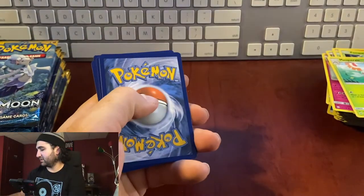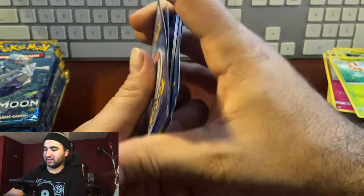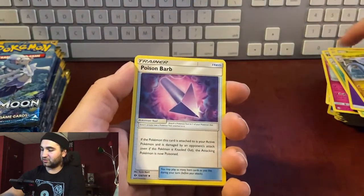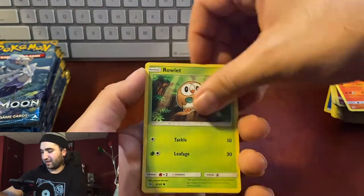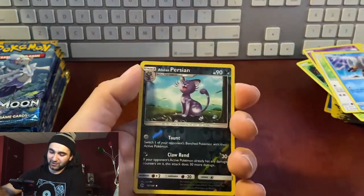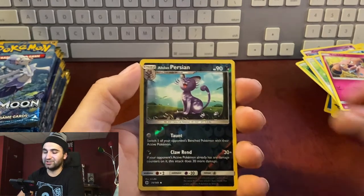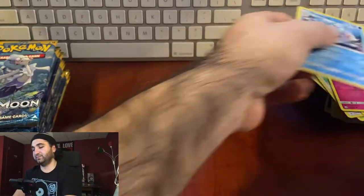Pack ten: energy, non-hollow Dragonair, Poison Barb, Torracat, Rowlet, Cosmog, Lilipup, Wingull, Snubbull, reverse hollow Alolan Persian. Come on, GX! Primarina... all right.